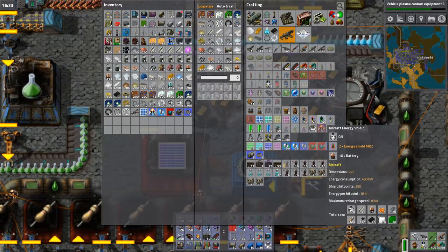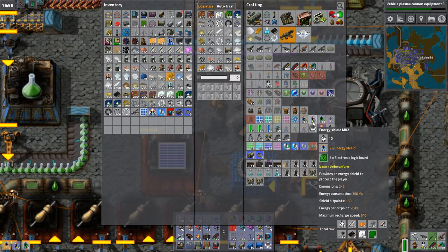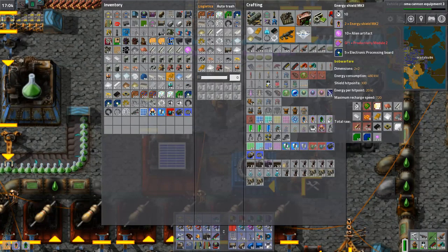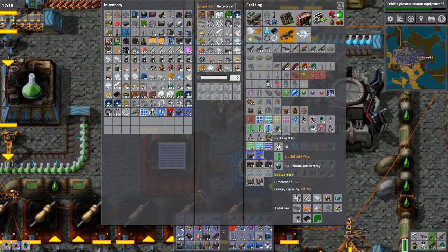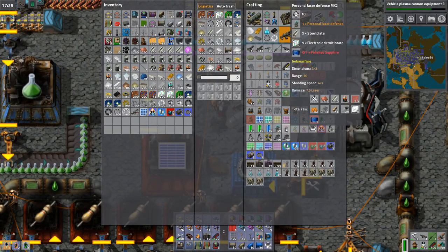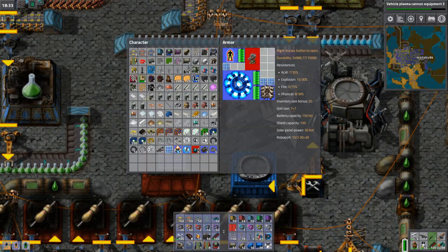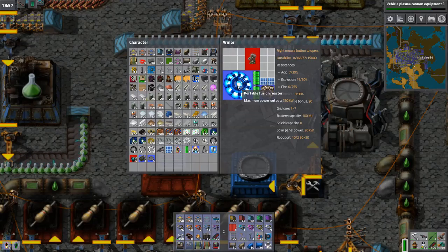Wait a minute — aircraft energy shield! So there's a shield part of the aircraft mod. That one's Mark III. Is there an aircraft battery as well? I don't think so. All of these are Bob's warfare. Looks like I still have Mark I exoskeleton, so let's upgrade that. And let's upgrade all of these that I can. I don't think there's a Mark II for the fusion reactor or the roboport.